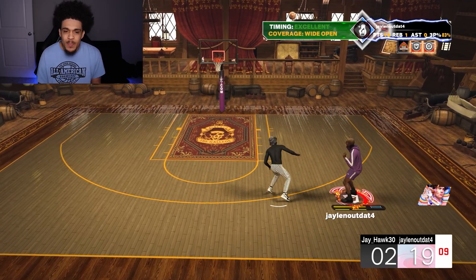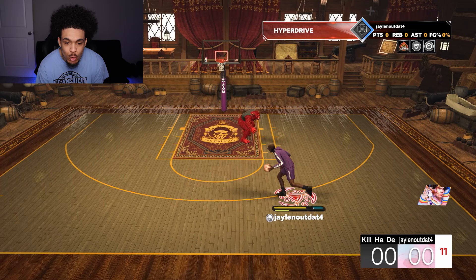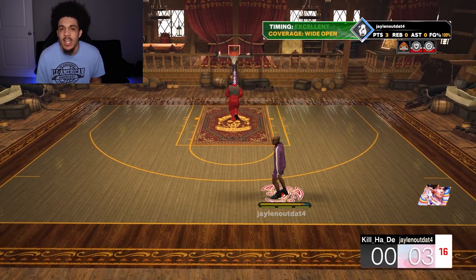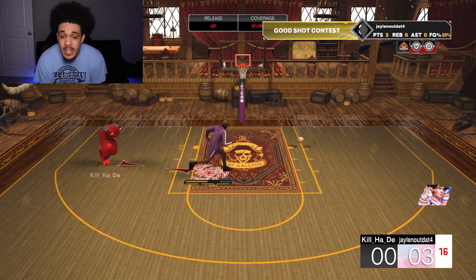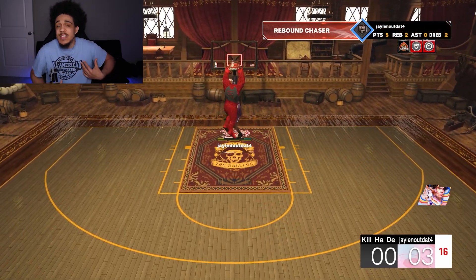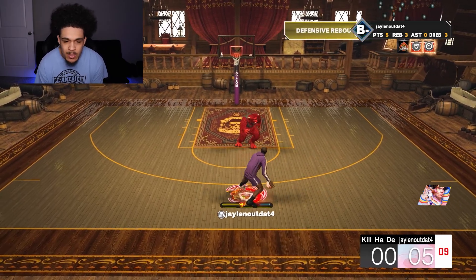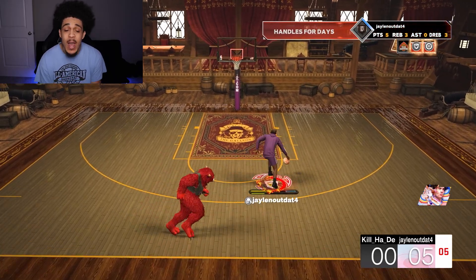These are the builds I like to play against when I'm on a 6'10" — this dude is a face-up glass cleaner and of course he's leaving me open. The reason I like playing against him more is because I can actually play defense on these builds and then I can still cook them — that's just a plus for me every single time. And I get takeover so fast on this build when I get a couple stops.